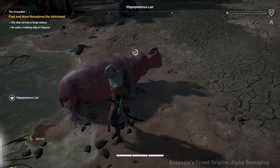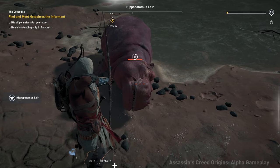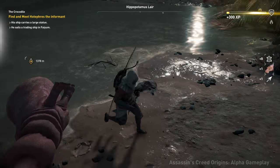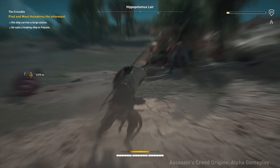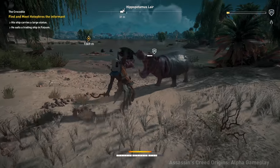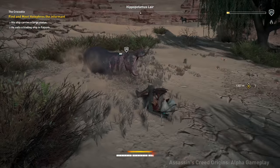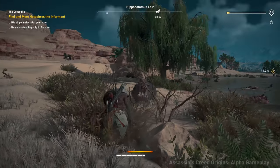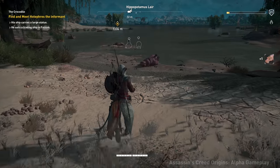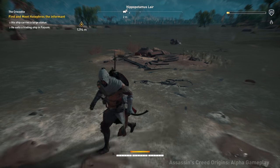One thing I didn't get a chance to test was if you're able to sleep dart enemies that are like level 25 — that's a way that you can assassinate them. I did not get a chance to test that. There was only a few times that I went after the enemies that were higher level than me, and the times that I did, it just never worked out as far as trying to be stealthy. There are also crocodiles, hippos, all kinds of animals to hunt. For those of you out there that like this type of gameplay, you're going to absolutely love it. And you get a significant amount of XP for doing it as well.